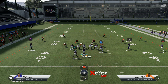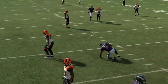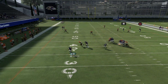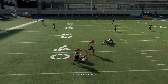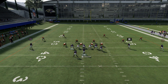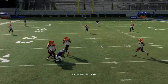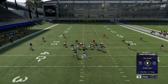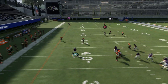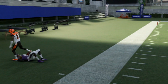Against cover three with the in route smart routed, sometimes you don't have enough time because that guy is rushing with his superstar ability. So roll out, come around, and just wait — that guy should be wide open coming across the field. As a last resort you can always roll out to get more space. It takes a little bit of practice, but it makes you a lot better.